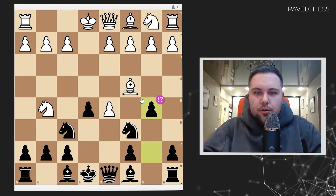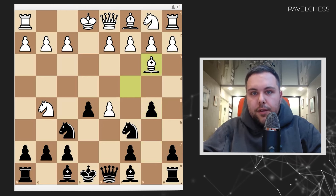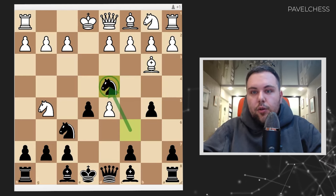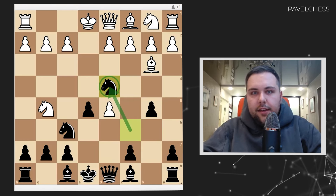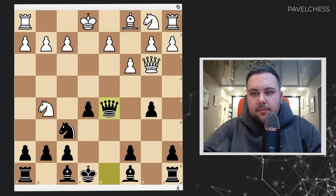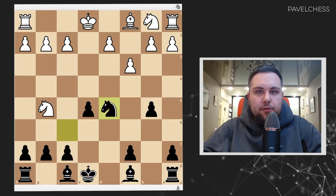What else? Bishop goes b3 — move number 3 from the Lichess database. So knight goes to d4. It's a very typical idea to go knight d4, and we will see this in other lines. The point is that if white follows with c3 trying to kick out the knight, we can just take, take, take, take, take — and such an endgame is very good for us.